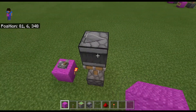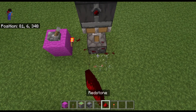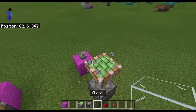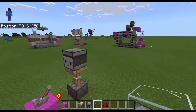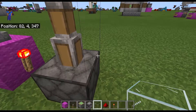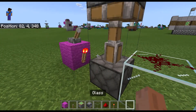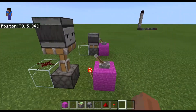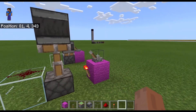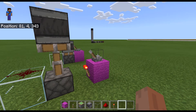You could technically switch the direction of this observer and you could have the output be over here, which is kind of cool. But for the sake of this I'm just going to say that you're probably building in a straight line. So then of course I'm just going to place my glass block and redstone on top. And that is the rising edge — so if you'll see when I turn it on it activates, and when I turn it off it doesn't.